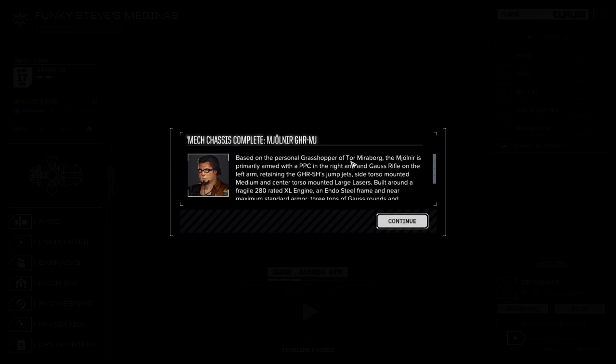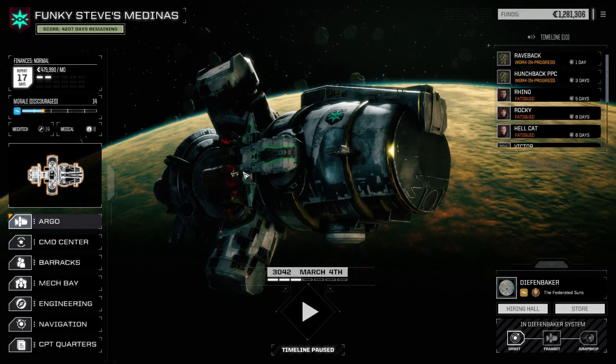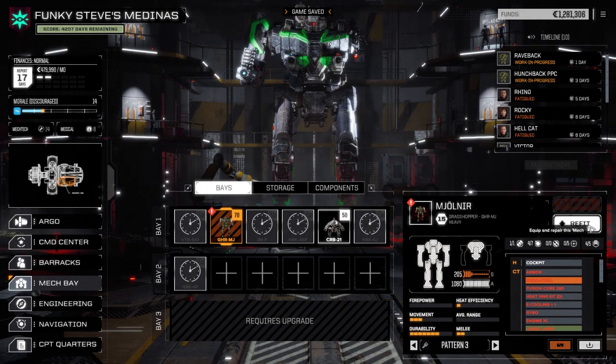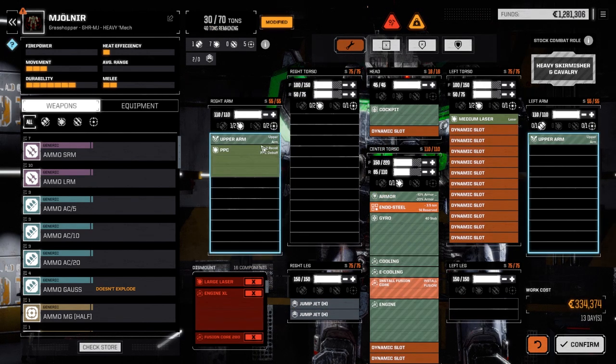Alright, the Tor Miriborg Mjolnir — primarily armed with a PPC in the right arm, Gauss rifle on the left arm. Keeps the jump jets, torso-mounted medium laser, 280 XL engine. Improved Gauss and PPC damage — hello there, that's cool! Maybe we switch out the PPC build from the Jagermech to this guy and make it the new command mech. 60 grand for repairs — actually a lot less than I thought, although we lost the PPC capacitor. Let's look in the mech bay. We lost the core — that's fine, we got lots. We got a PPC and endosteel out of it.